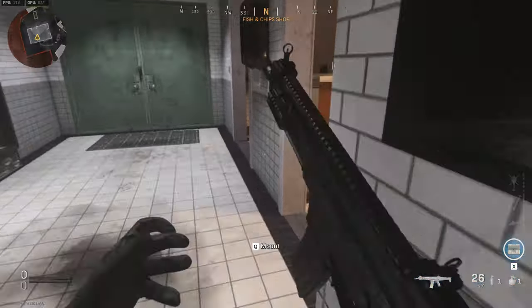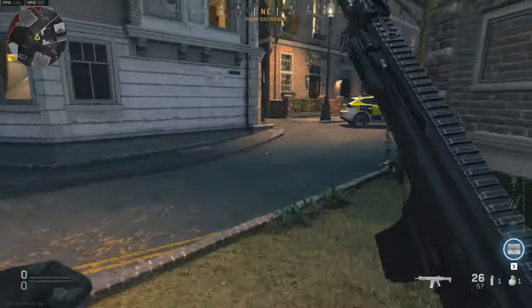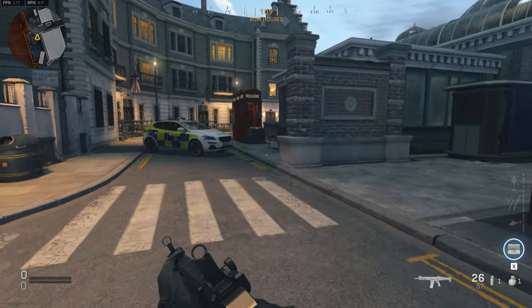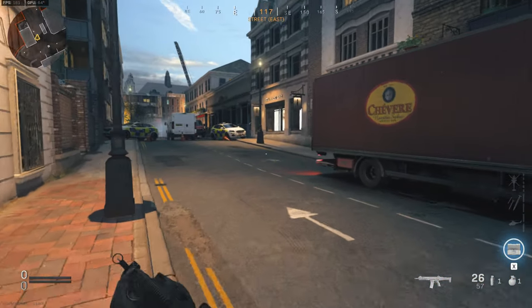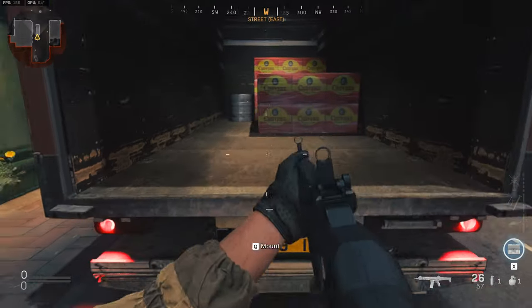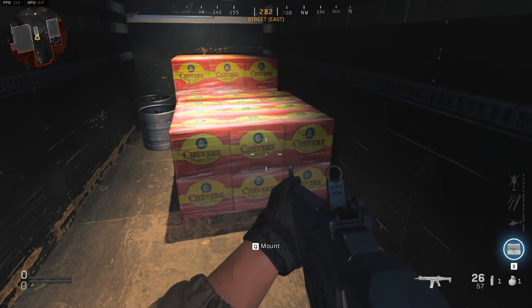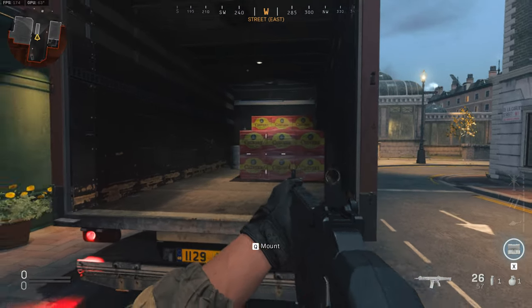There's another spot back here near where we spawned that I really wanted to show you guys, because it took us for a loop the first time. It's in this box truck all the way in the back — since it's red, it kind of fits in with everything, so just watch out for that.